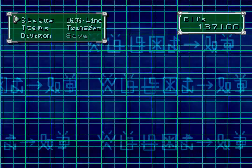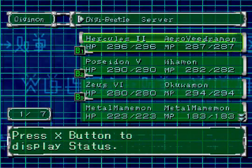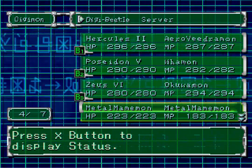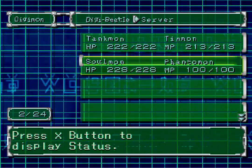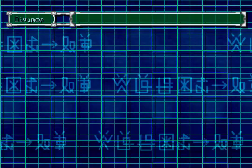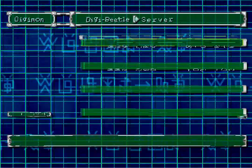In today's episode, we'll be tackling the next domain. We've got our Digimon: AeroVeedramon, Warmon, and Aquamon, and we've got MetalMamemon here as a backup. We've got in our server a Phantomon, which is good. And then we've got a TinMon as well, which just looks like a giant toy. Let us go on.